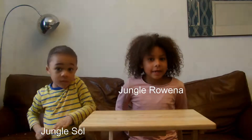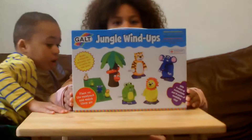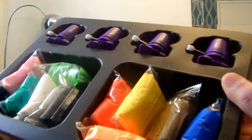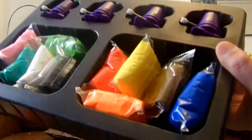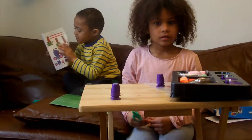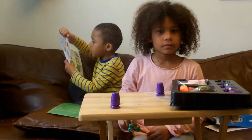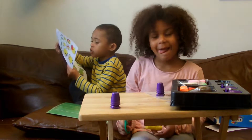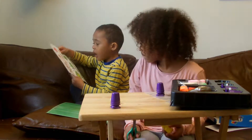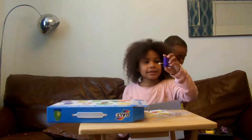Hi guys, today we're doing another video and today it's going to be Jungle Riders. Here's the race track. I want to choose the yellow, I want to be the green. Here's the instructions. It says first you have to be the crocodile or the lion or the tiger. I'm going to be the crocodile. And here's the wind up thing.